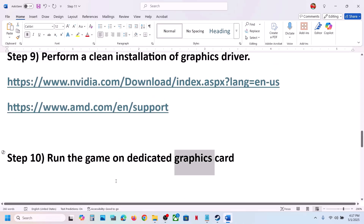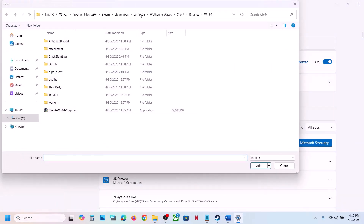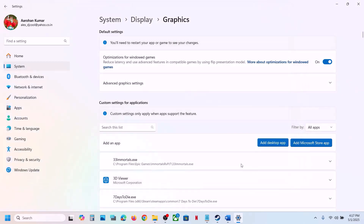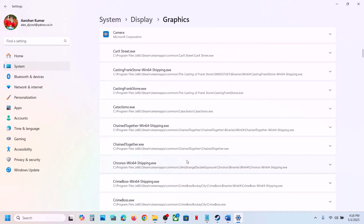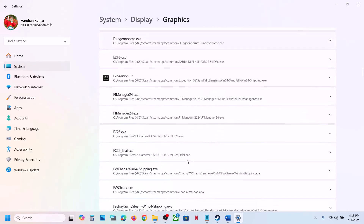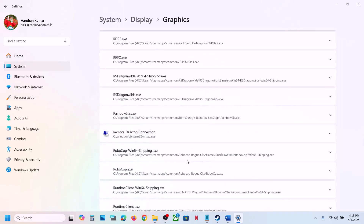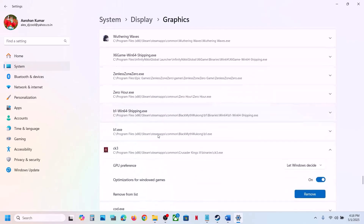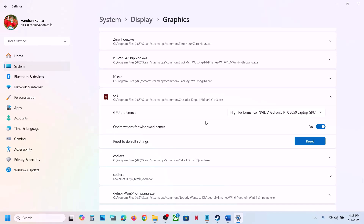The next step is to run the game on the dedicated graphics card. Type Graphics Settings in the Windows search box, click on Graphics Settings, click Add Desktop App, and go to the game installation folder. Open the game folder, open Binaries, and select the game EXE file, then click Add. Once the game is added, find it in the list, click on it, set GPU Preference to High Performance, and select your graphics card. Then launch the game and check.